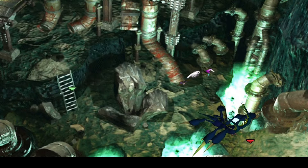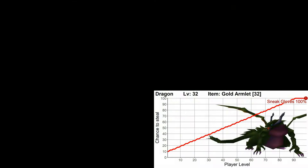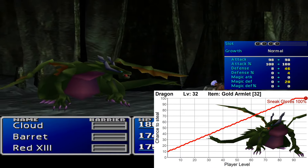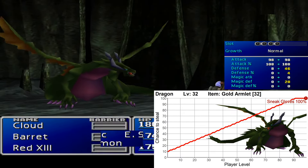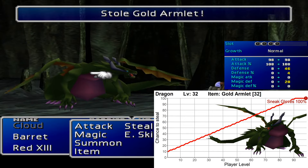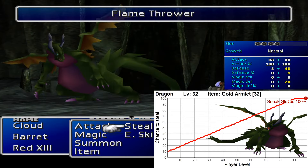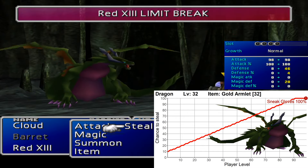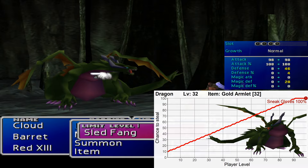The next good steal is found in Mount Nibel from the enemy Dragon. From them you can get Gold Armlets, which is the best armor at that point, with 46 defense, 28 magic defense, and 4 slots. They can however be purchased in Rocket Town, which is the next town, but it's always nice to save some money if nothing else.